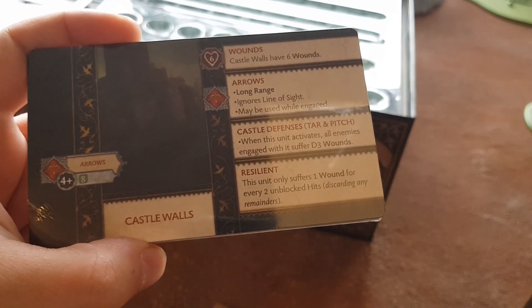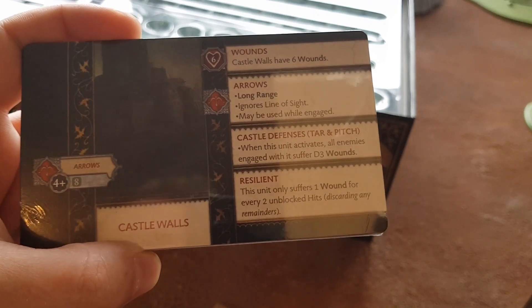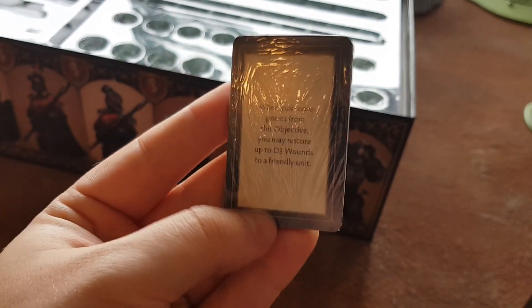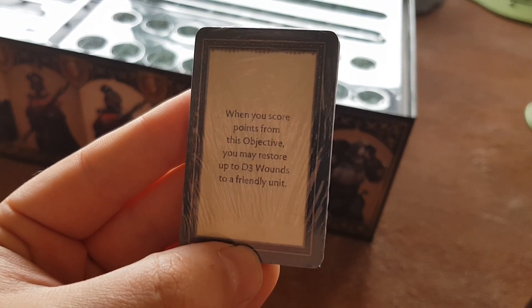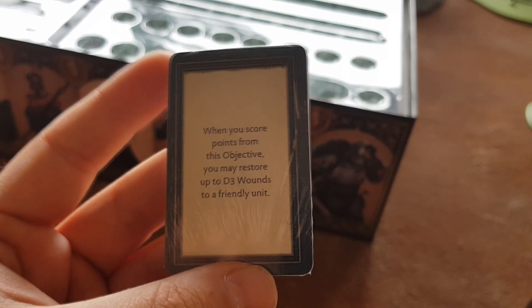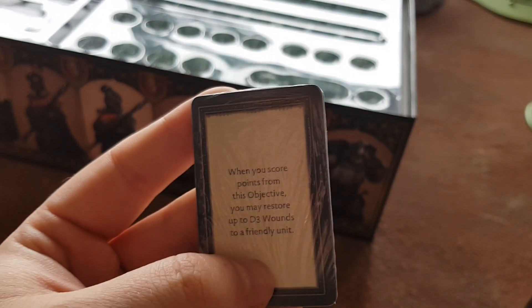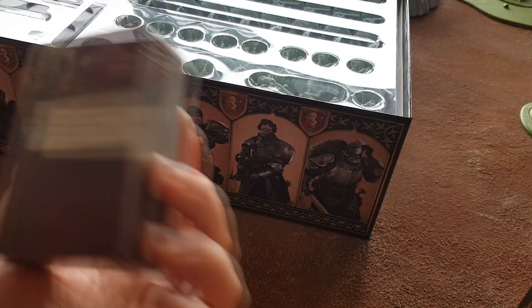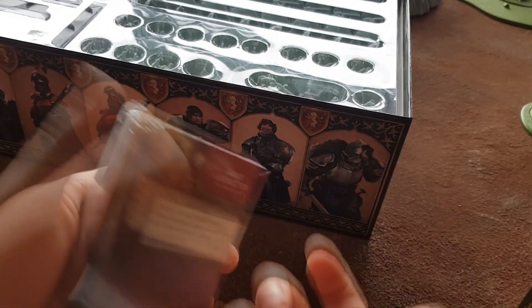A whole bunch of cards. Castle walls — I actually haven't seen these yet. Very cool. I'm gonna read up on this scenario. These are the objective ability cards. For instance, this one: when you score points from this objective, you restore up to D3 wounds to a friendly unit — not necessarily just the unit that's on there. Interesting. Lots of cards to go through — characters, tactics deck, all that sort of stuff. I might open them and just quickly sift through them so you can see what's in here.